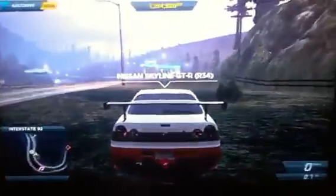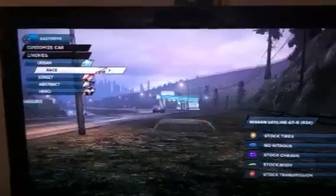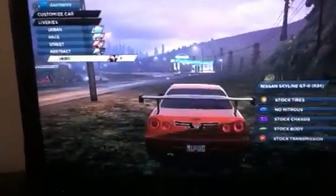Now for number 7, we are going to go to the Nissans. This is a Nissan Skyline GTR. This is also a DLC car. I use this car pretty much most of the time when I'm playing multiplayer. I can change the paint on it — here is Urban, there is Race, this one is probably my least favorite. There is Street, this one is probably one of my most favorites. There is Abstract — this one is dope too. And there is Hero — this one is awesome.